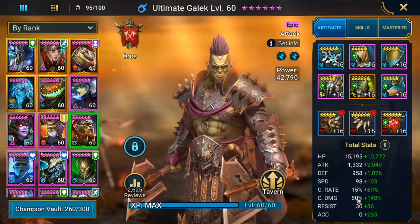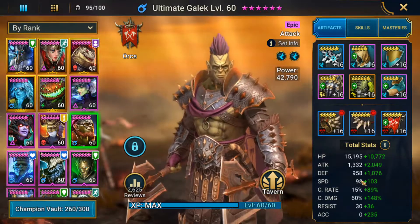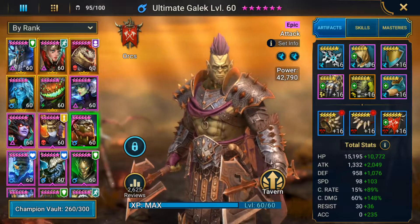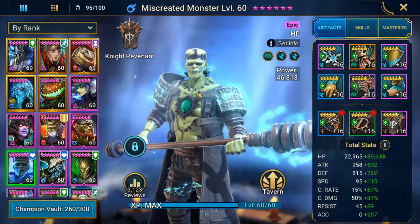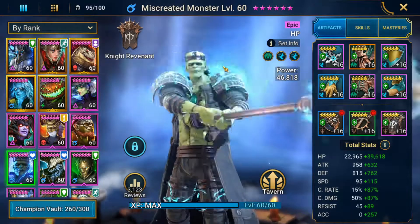He definitely provides a lot for the Spider. I've got him running at 100% crit rate because he needs that to drop the turn meter on his A2, about 208% crit damage, 201 speed, and 235 accuracy to land the debuffs. Next we've got Miscreated Monster — this guy is the beast of Spider. He provides the shields, the CC — he's just a monster as his name implies.